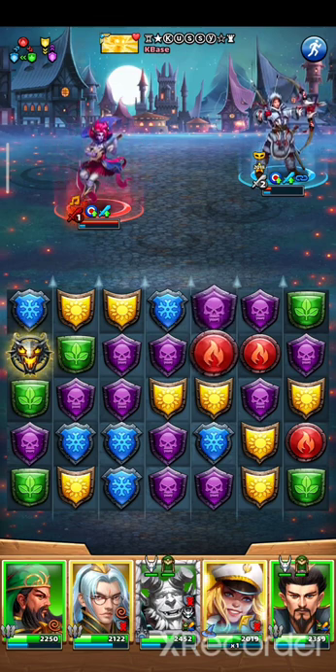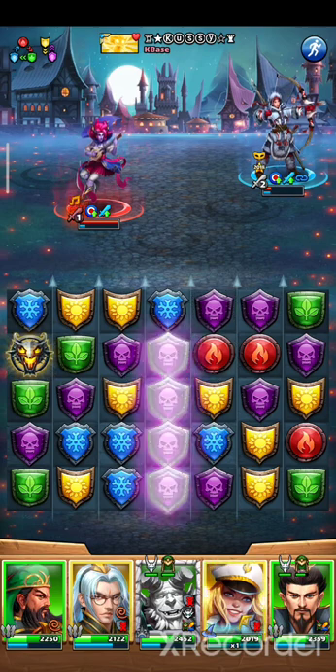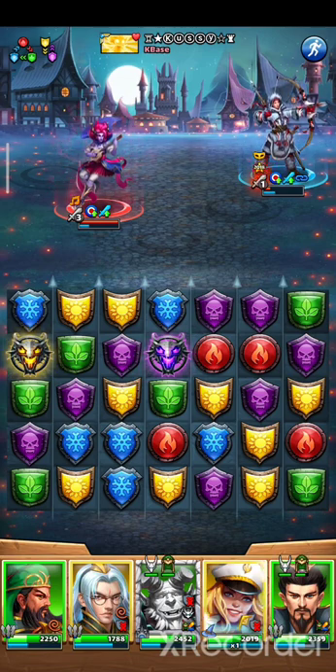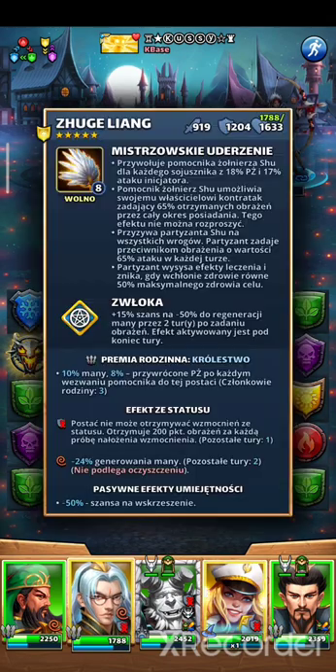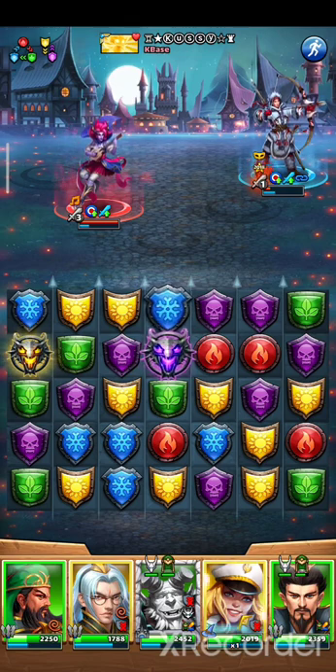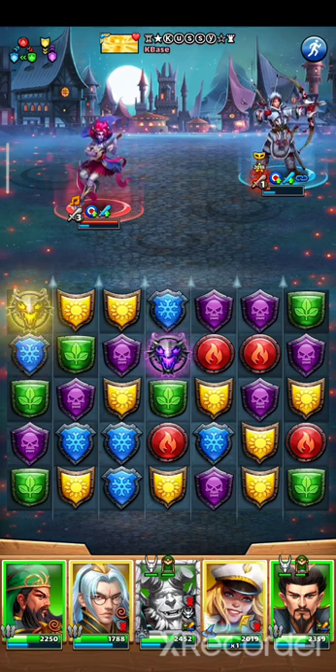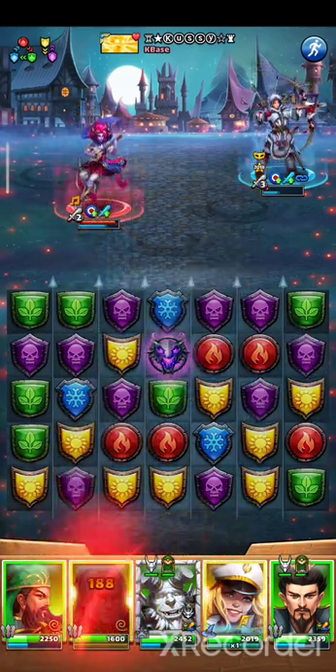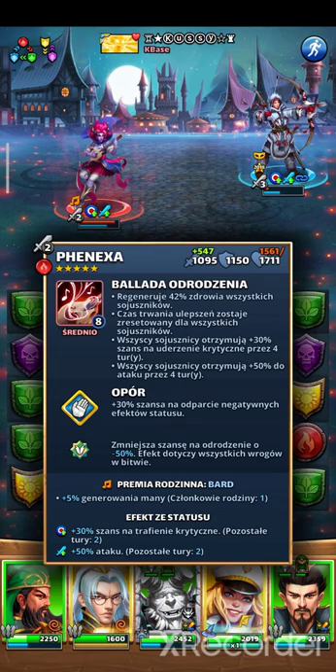I don't want to kill her, I want to see how powerful this basic hit will be. 334 — that's a huge number on a hero with 1200 defense, so yeah, that's crazy. In this turn Alassia will hit me — 188, so not that high.